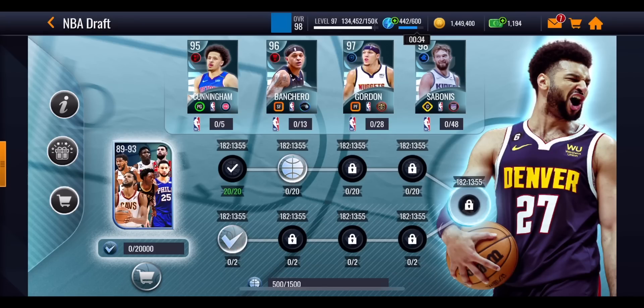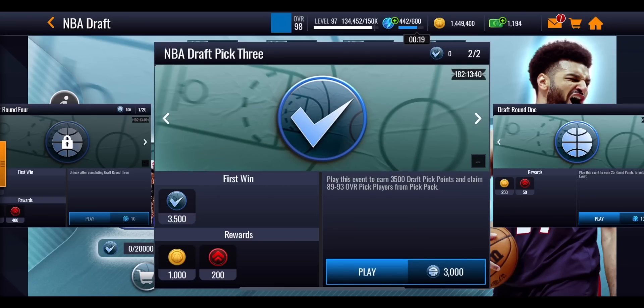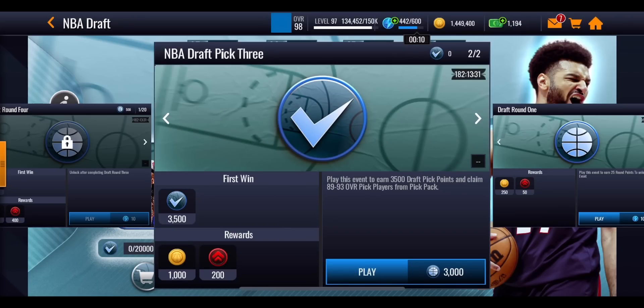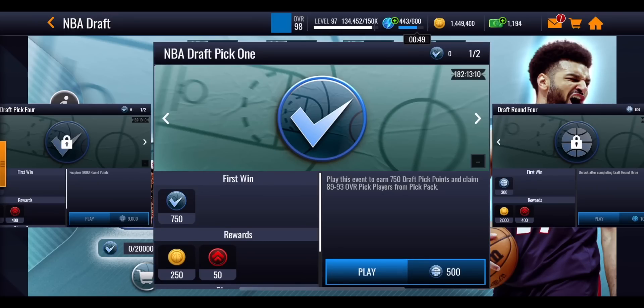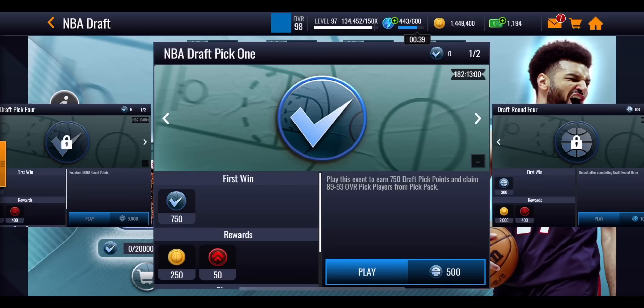The amounts go up bit by bit. On the third one, you get 3,500 NBA draft pick points for 3,000 round points — again two events, one locked until you complete all 20 draft round three events. The fourth one gives you 5,000 draft pick points for 9,000 round points. You'll notice the ratio of round points going in versus draft pick points coming out gets worse — 500 in for 750 out is a much better deal than 9,000 in for 5,000 out. However, none of these are repeatable; you can only do them once throughout the promo.